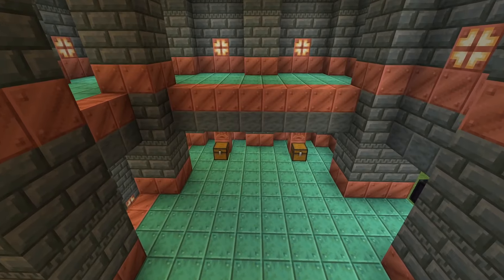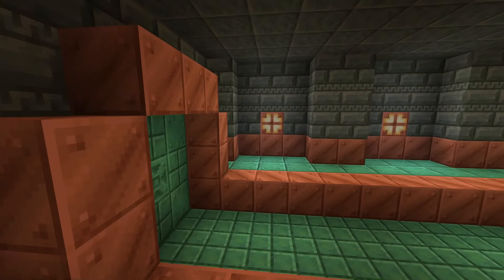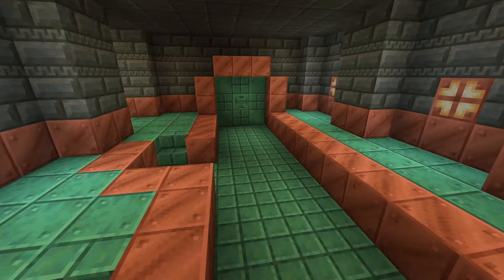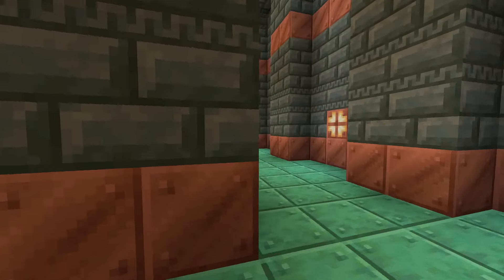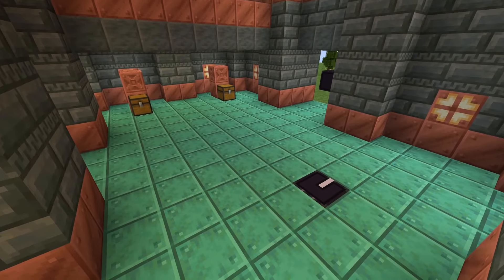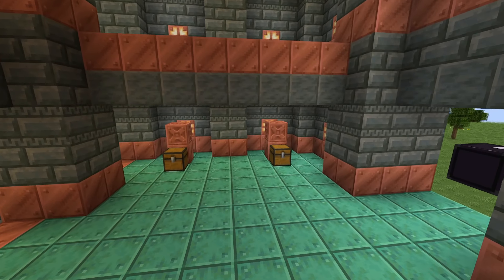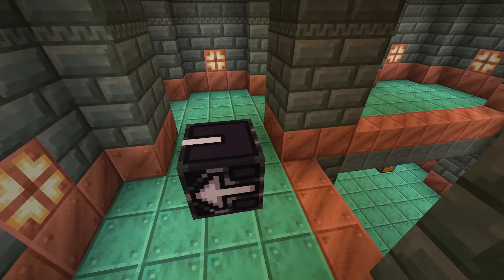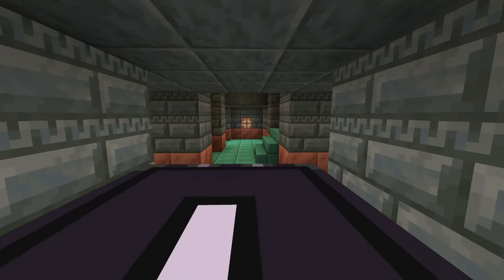The second entrance room almost has three different stories. At the bottom there's a gate, then a staircase leads up to the second floor where a tree spawns — either oak, mangrove, or cactus — along with two chests. Up top another vault can spawn as well.